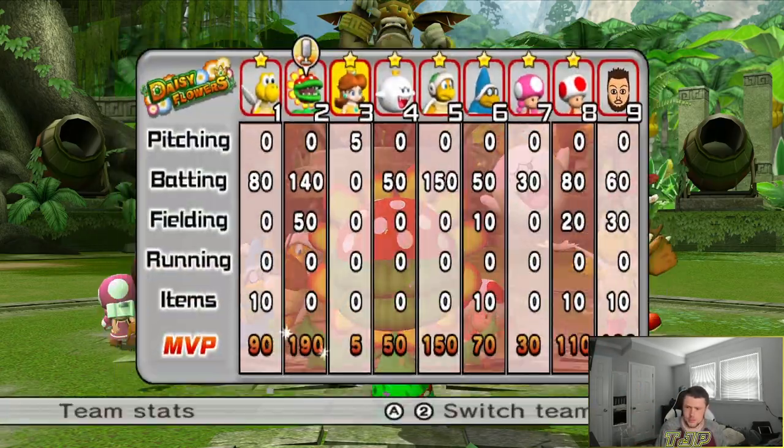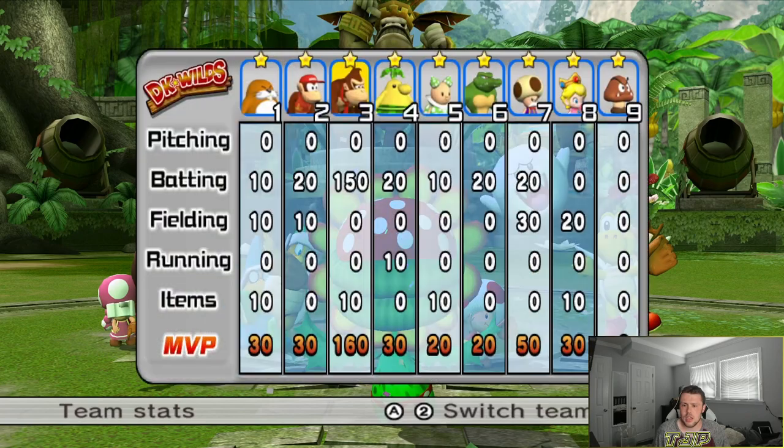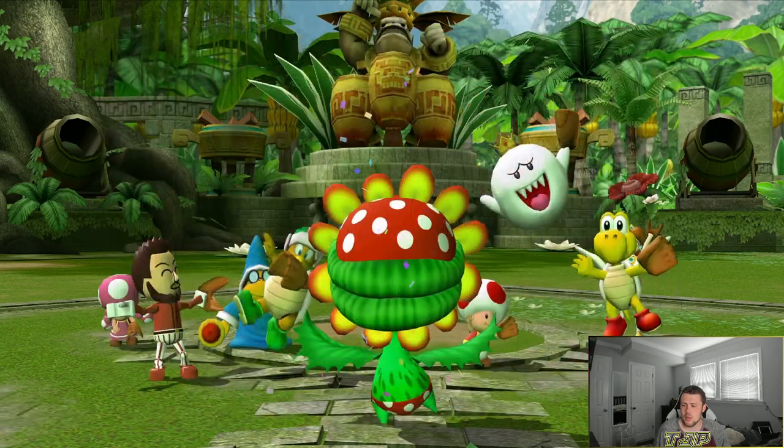Let's take a look at the box score. Domination from Petey — didn't even hit the ball better than Hammer Bro, but those nice plays really helped out there. Daisy with the strikeouts when she pitched, but she didn't get any hits. Goomba was just a liability for their team. DK was really good — he hit the ball really well, but everybody else was kind of not that great.